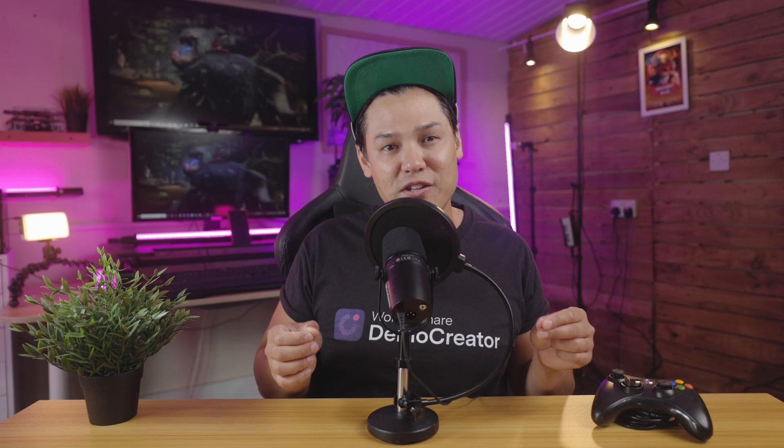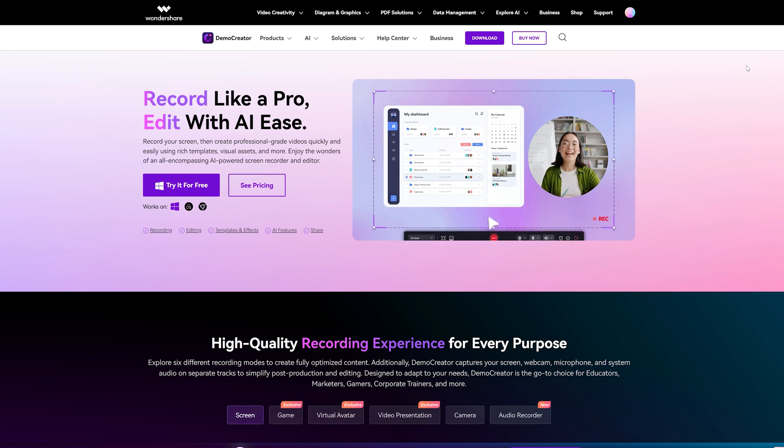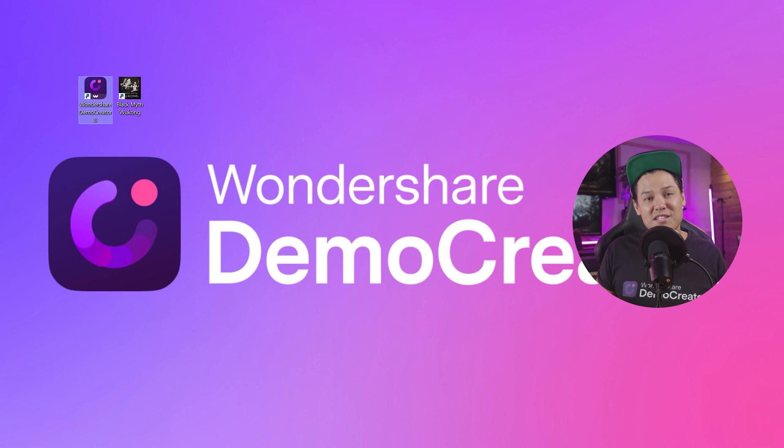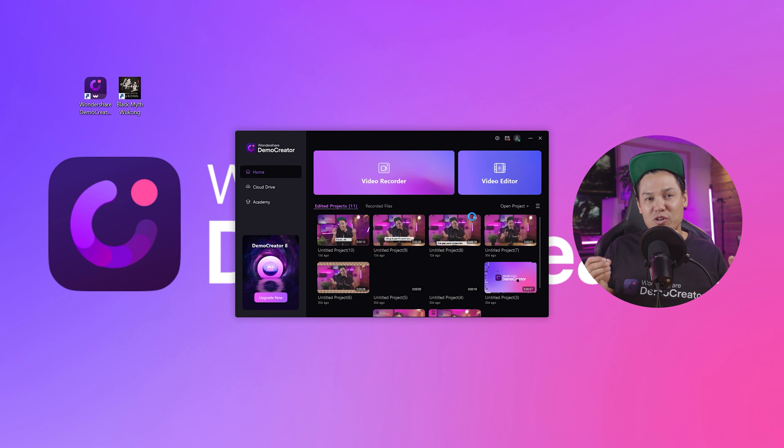To ensure that you capture these amazing Yao Gui, you need to record gameplay in 4K. To record gameplay in 4K on PC, you should have a 4K monitor or a standard HD monitor. Just follow these steps to start your recording session in minutes. First, head over to our website and download Demo Creator onto your computer. You can also download this 4K gaming recorder through the link in the description. Once it's installed, open it and select the video recorder option.